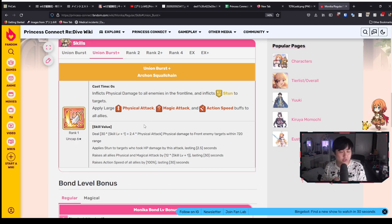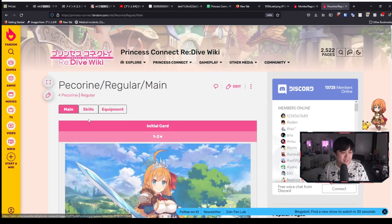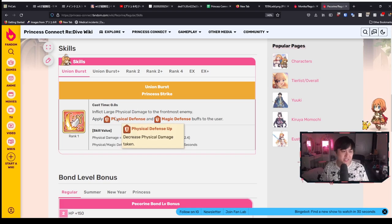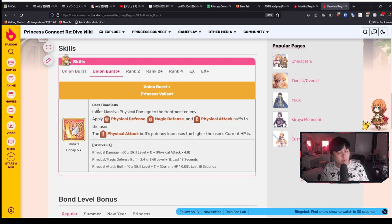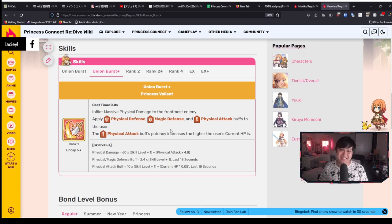A lot of the time you're going to be getting additional buffs. Sometimes the nature of the skill itself is going to change. For example, I've got Pekorin here — this is Pekorin 5 star, and we're going to go into Pekorin 6 star. At base UB, she is still just applying physical defense and magic defense buffs to herself — she is very much a tank. However, when we get to her UB plus at 6 star, she's going to deal massive damage to the front most enemy, but also apply a physical attack buff to the user that scales according to the user's current HP. So Pekorin goes from a pure tank to somewhat of a sub attacker.